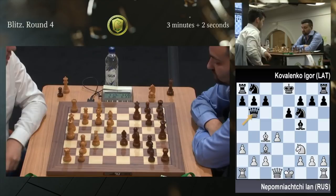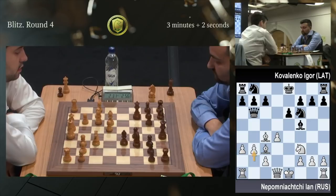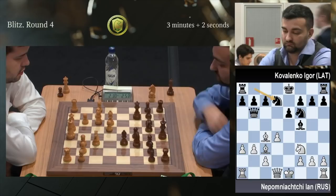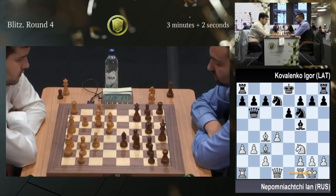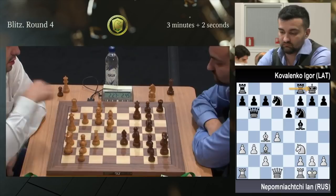Take, take, queen b6. Castle short, and then you play knight c6. Okay, then black is supposed to be fine. Knight c6, castle, rook d8. Well, knight d7 is surprising, because I thought the whole point was you go knight c6 and try to apply the pressure on d4. Knight c6, sometimes castle long. Knight d7 is a little bit strange looking.